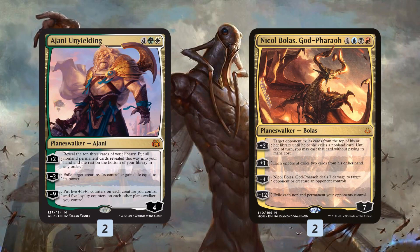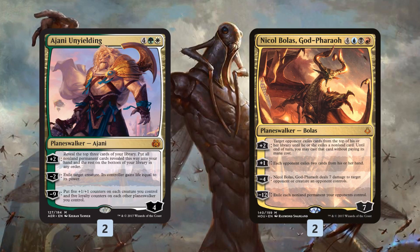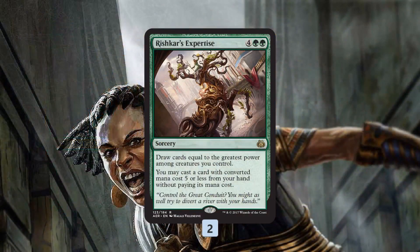We also have Ajani Unyielding, which gives us a way to deal with threats like Hazoret and the Scarab God, and also generates value with its plus-two, finding more six drops to play. And then Nicol Bolas, God-Pharaoh — not technically a six drop, a little bit of a non-bo with Sunbird's Invocation, because if we cast a six drop we can't actually play a Nicol Bolas we hit since it costs one too many mana. On the other hand, if we cast Nicol Bolas from hand, we go seven deep and can cast essentially any card we hit in our deck.